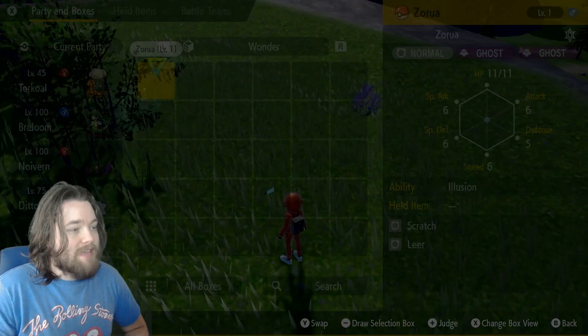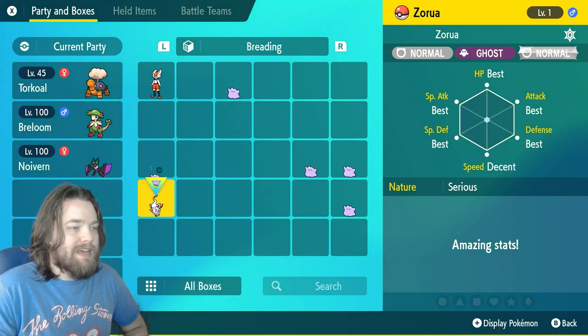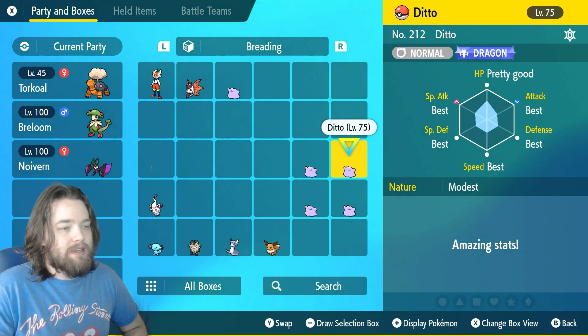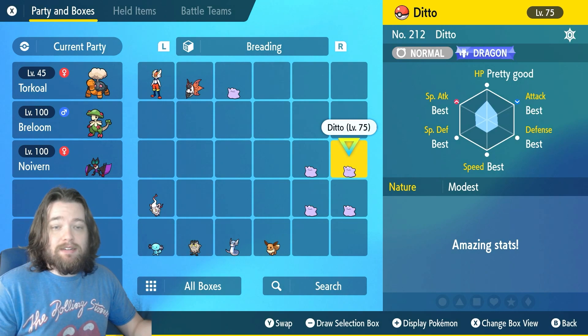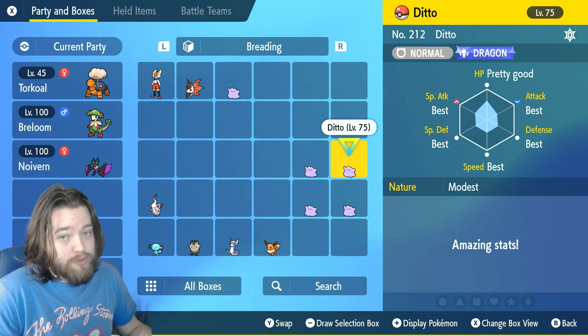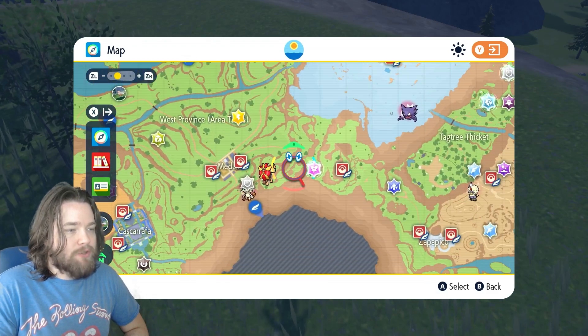Now we'll check this guy out. We ended up with a Rash nature with a negative Special Defense — that's not ideal. So I'm probably gonna want to trade this guy away so that someone might get a decent Masuda Method Ditto.